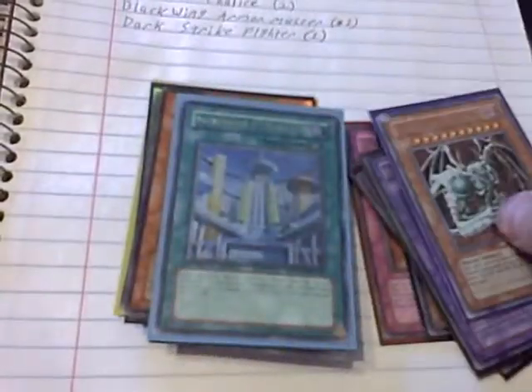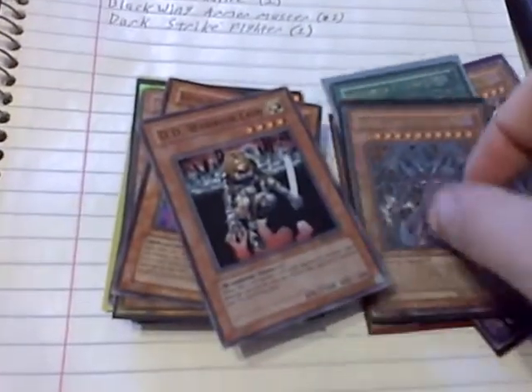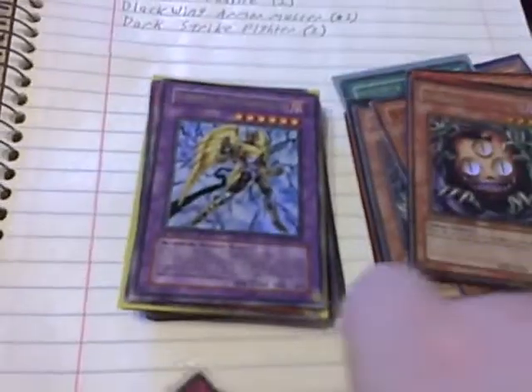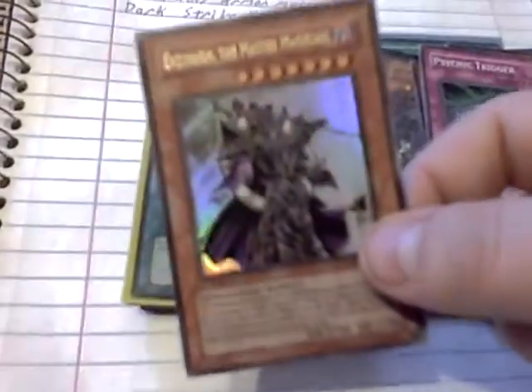1 Wicked Dreadroot, 1 Reverse Skyscraper 2, 1 Pack Reviel, 1 Dark Revelations Deity Warrior Lady, 1 Pack Kaiku, 1 Gold Sangin, 1 Edge Hammer, 1 Dark Bright, 1 Psychic Trigger, 1 Endymion.